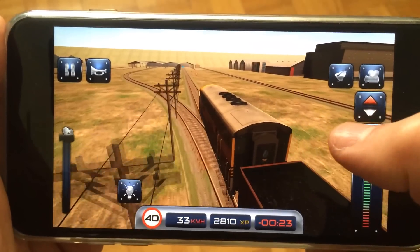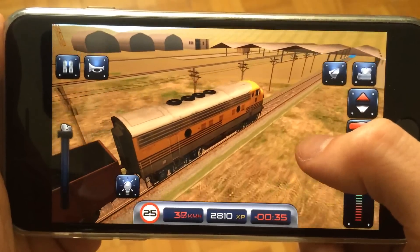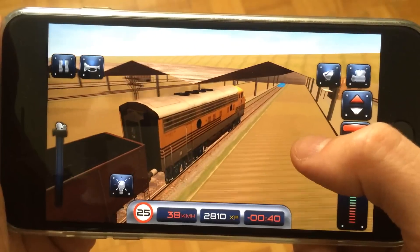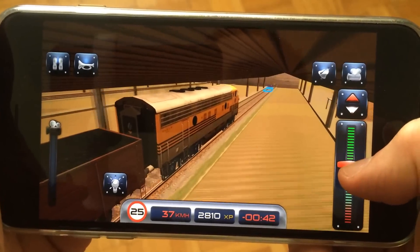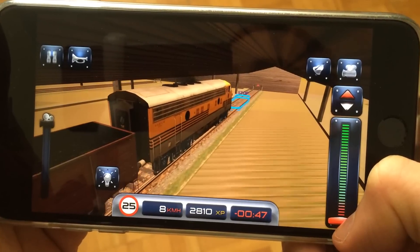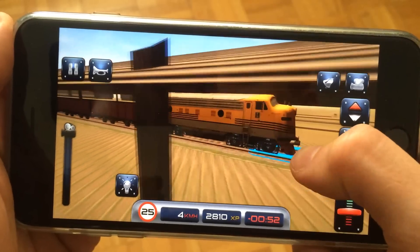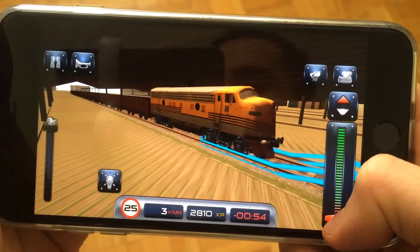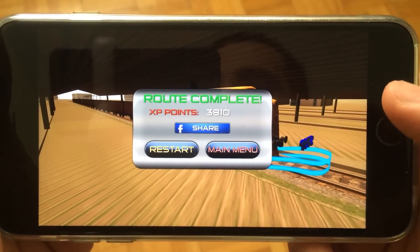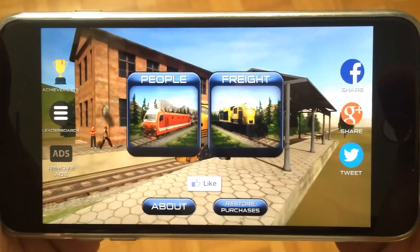Line up the camera and get ready to park the train — simply slide the slider down to slow it down, and when you get closer to the blue square apply the brakes and everything should go smoothly. In real life it takes much longer to stop a train, but here it stops almost on a dime, so it's relatively easy to park. Once you complete the route you can either restart it or go back to the main menu.